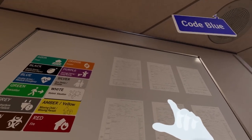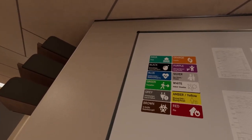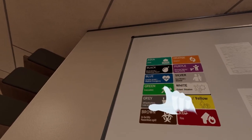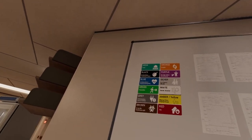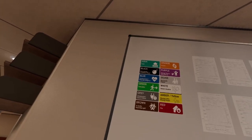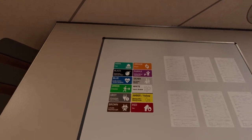You hear that? Over the intercom, someone just called a code. Even if you are not on the code team right now, you need to make sure you can respond to the codes as necessary. Check the code card above the charts to see if this code is one you need to respond to. Looks like that one is not for us. Let's go start our rounds.